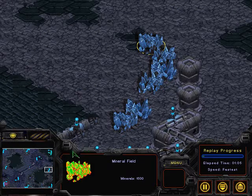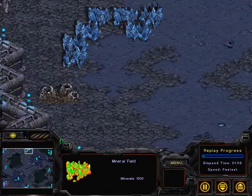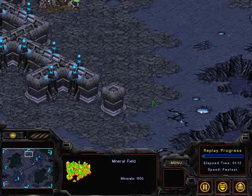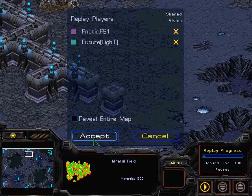Here's the Mineral Only expansion, which is mirrored on both sides. There are also expansions in the bottom right and upper left-hand corners, and also at the 12 and 6 o'clock locations. For Protoss, these are good expansions because you can get the pylons down and get some cannons behind it, and it creates a little bit of a blockade against Zerglings.